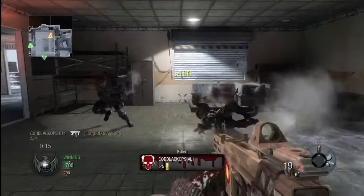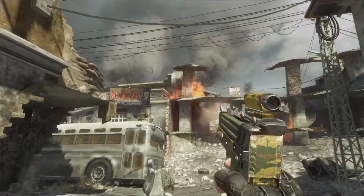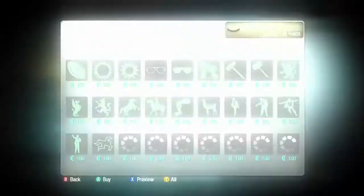Especially the first-person shooter gamer — they really want to create their own online identity, and we're allowing them to do that now. There are 40-plus weapons in Create-A-Class inside of Black Ops, and all of them have some level of customization.